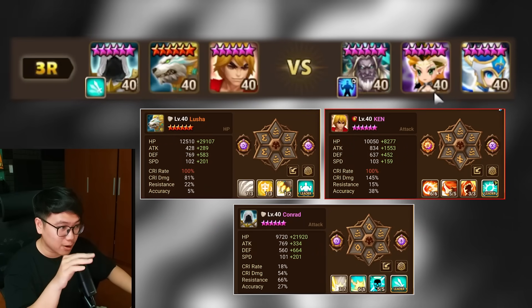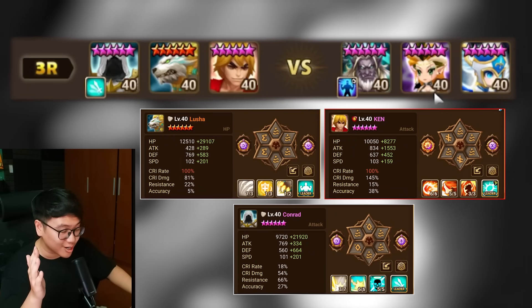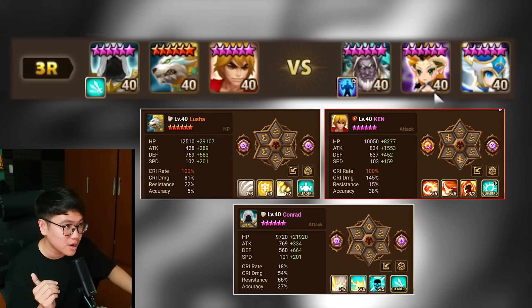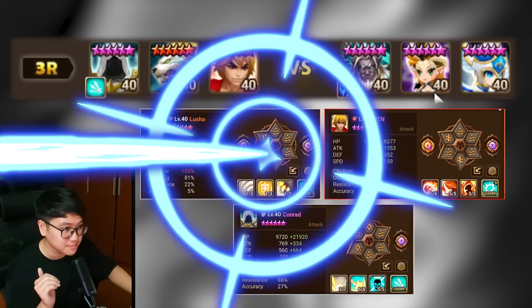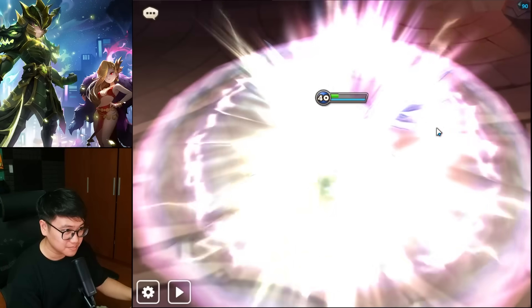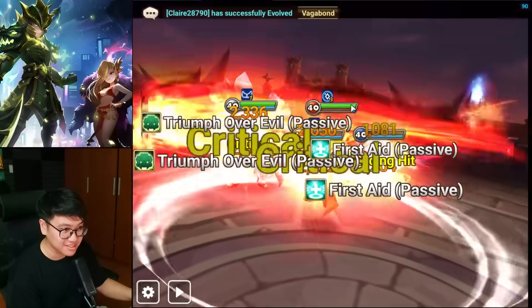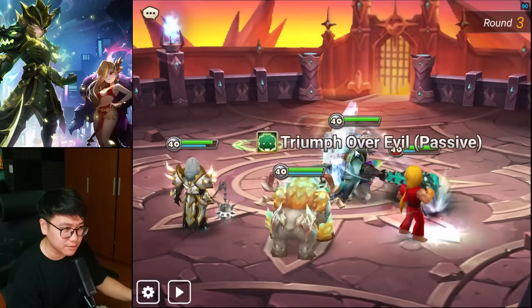Round three, we are going with a non-speed lead defense. So we have Conrad, Lucia, Ken once again — I'm addicted to this team by the way. We have Ken, so we're gonna clap the Athena. We are going to reduce the HP of Camilla, and then we're gonna one-shot Yundong at the same time as well. Going straight for the Athena. We are going to drop this unit's HP. We are going for a big little spin. I don't want to skill three because I know he's gonna heal, so there's really no point skill three right there.